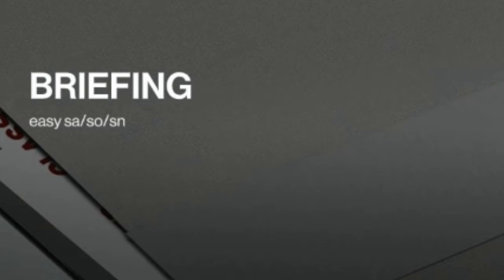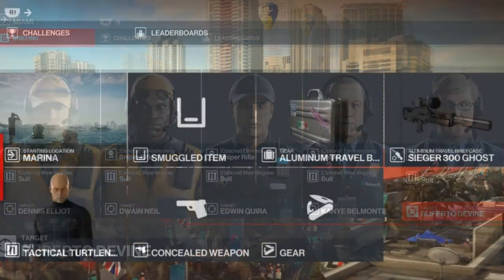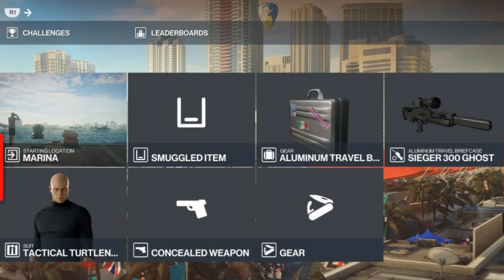Today's briefing — there isn't one. This will be an easy silent assassin, sniper assassin, and suit only run. All of our targets have been very naughty. We have five targets, all must be killed with the sniper rifle and whilst wearing our suit. This is a very quick and easy one. We'll be starting at the marina and the only item we're bringing is a silenced sniper rifle in a briefcase.